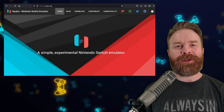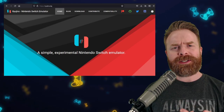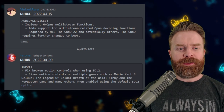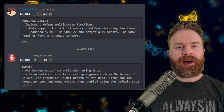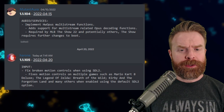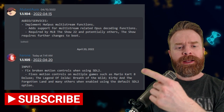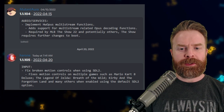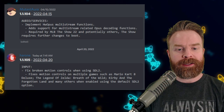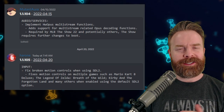We'll kick things off talking about Nintendo Switch emulation on PC with Ryujinx. Ryujinx just got a brand new update that fixes some issues with motion controls. This latest update is version 1.1105, and it is now live. It fixes broken motion controls when using SDL2 — basically when you're not using CMUHook — on multiple games such as Mario Kart 8 Deluxe, The Legend of Zelda: Breath of the Wild, and Kirby and the Forgotten Land, and many others when enabled using the default SDL2 option.